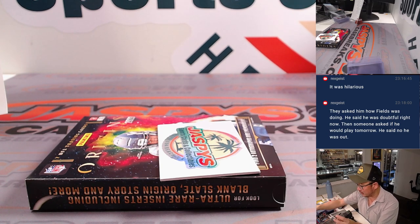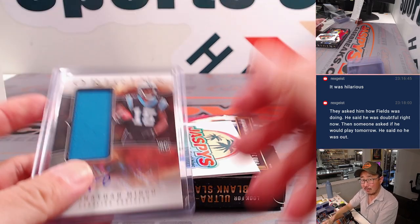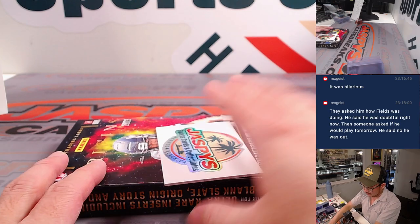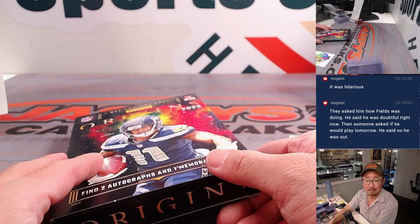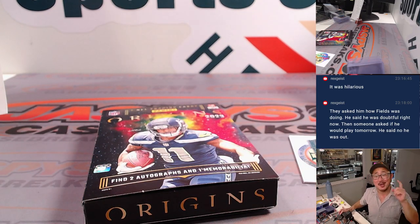I don't know what Jason pulled in the first four boxes. We had a solid second four boxes. Could we see some monsters in the next eight boxes? Who knows? The only way to find out — get your spots on jazpiececasebreaks.com. I'm Joe, I'll see you next time for the next Origins break. Bye-bye.